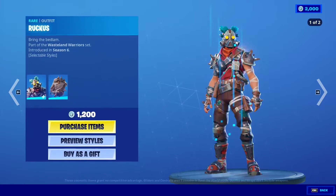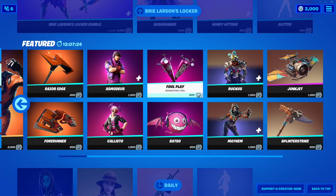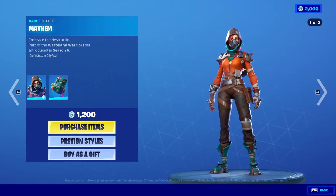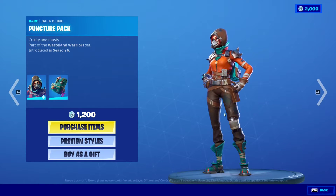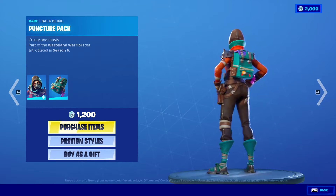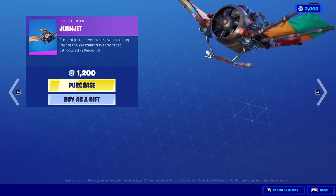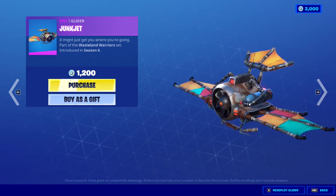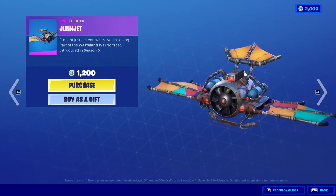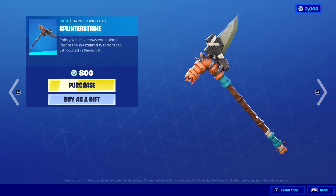Yeah, I like Ruckus — this one's pretty cool and the back bling is literally a spike chamber. Mayhem is here too — the second style is always better. Mayhem and Ruckus are of the same theme and her back bling is called the Puncture Pack. We have the Junk Jet glider, very dystopian and cool — like when the world ends and people go back to mechanical and wind power. And the Splinter Strike pickaxe.